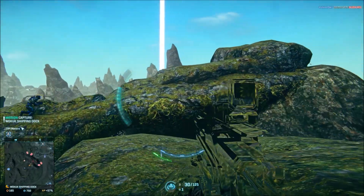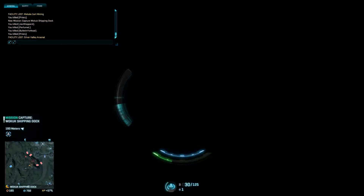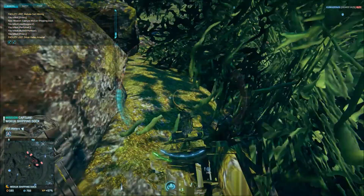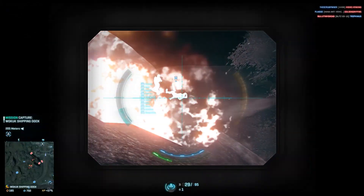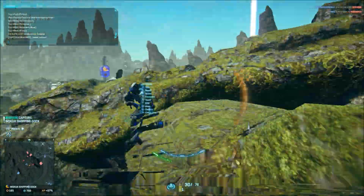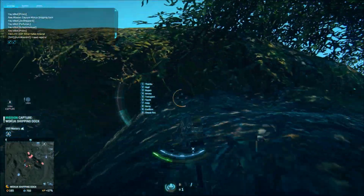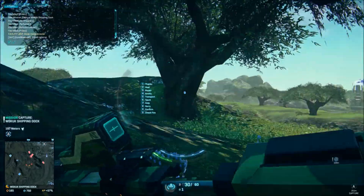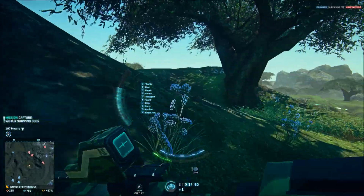The thing with Planetside 2 is that the battles are very fluid. Often you will start fighting indoors and then work your way outdoors, or you will start outdoors but know that you will soon be fighting indoors as you push an enemy into a tower or a base. When you are fighting at range, you often burst your weapons to stay accurate, so the rounds per minute suddenly don't matter as much. This is where the weapon's strength lies.